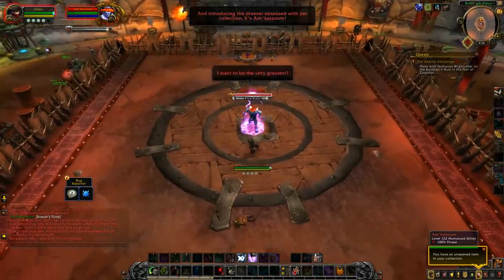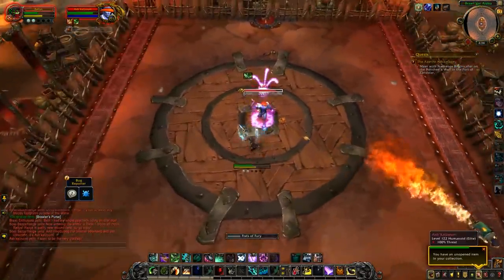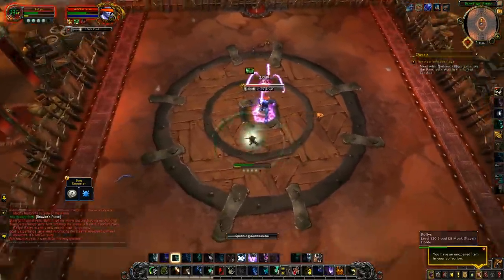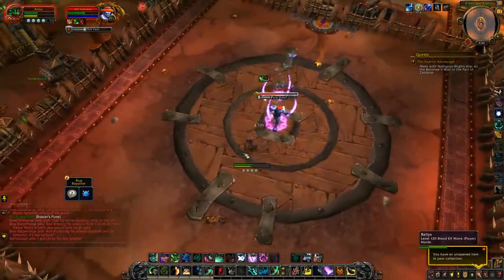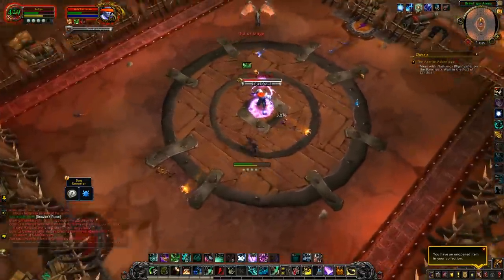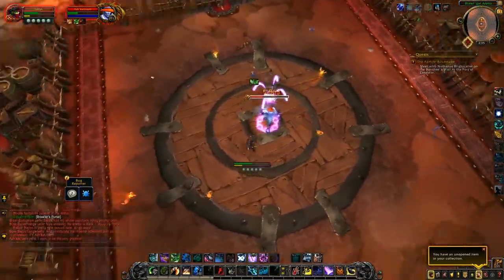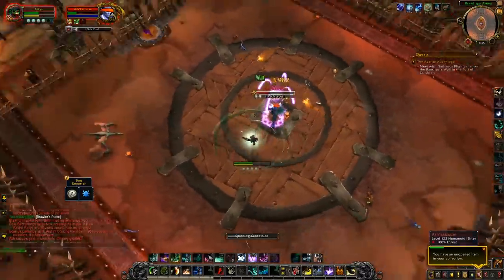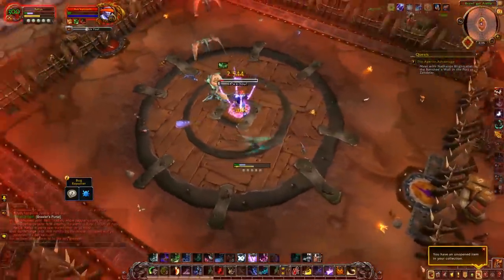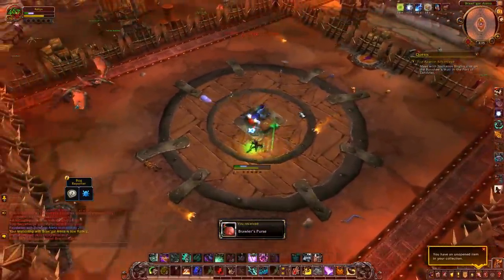Next up is Ash Katzum — kind of difficult especially for melee players. Every time he does his cast he's going to summon a beast or run out from where he's facing, so you want to be sidestepping and continuously running around him in a circle. Eventually the pets will hit the walls, turn around and come back at you, so be aware of your position and dodge the critters. As ranged, sit towards the edge of the arena and move a little when he faces you.